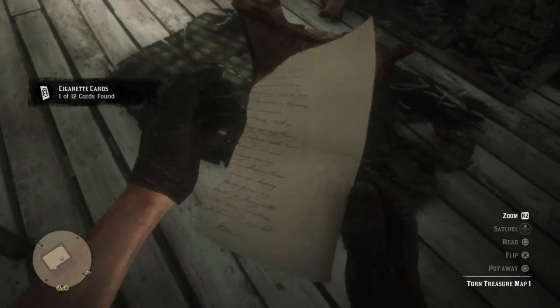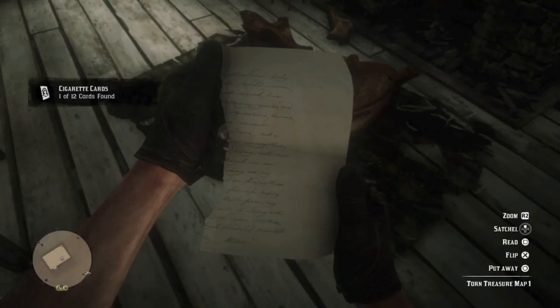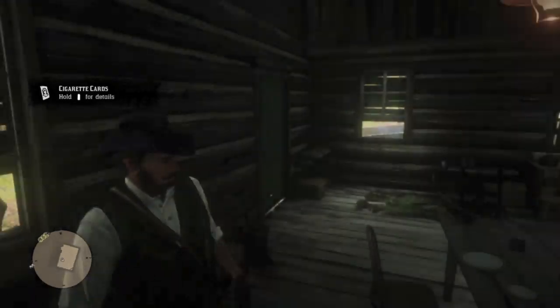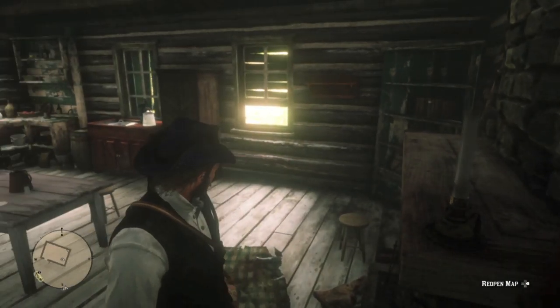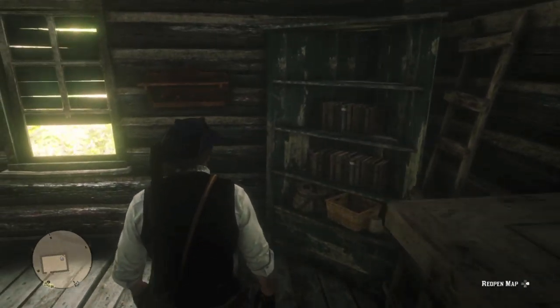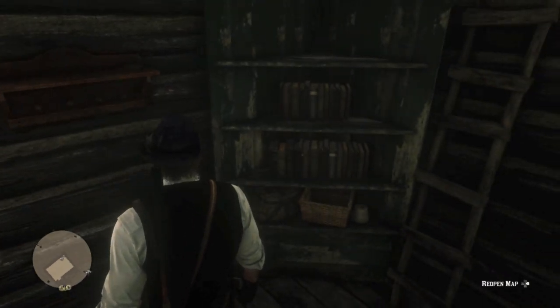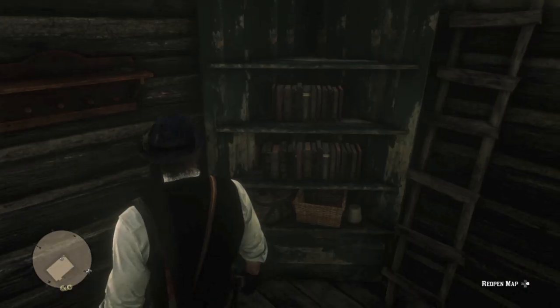Inside we have supplies and the torn treasure map part 1. I guess that means we're going to have to look for torn treasure map part 2. And the hermit had some books — he was a reader.